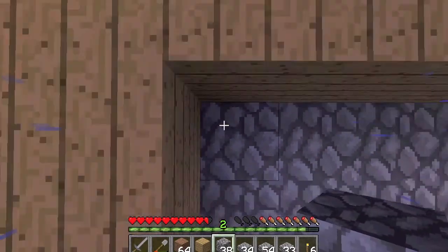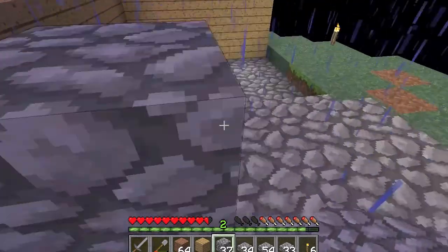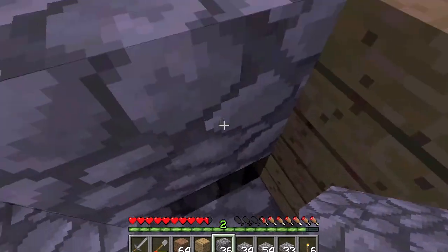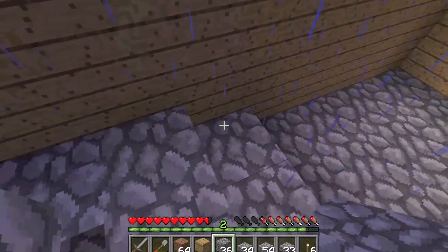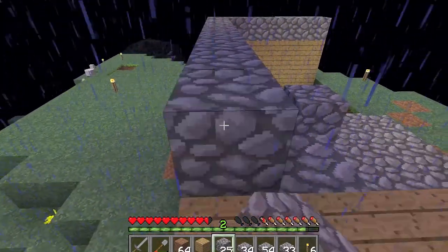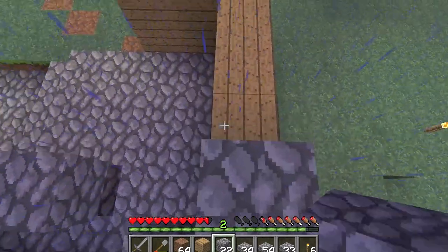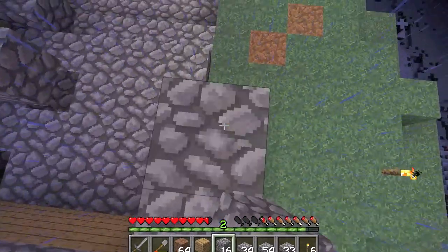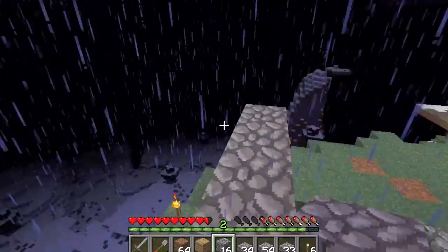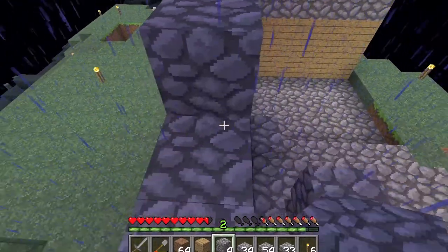Why can't I place a block? Oh yeah, because it's a half step, so I can actually place it but it's not helping me get up anywhere. There we go, 68th try's a charm. Let's build this up - boom. I need another layer.